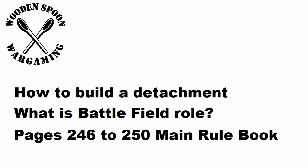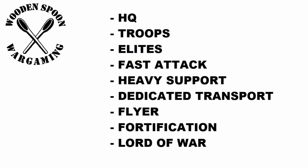Care should be taken to remember that the force you are building will still need to fill the Battleforged criteria in order to play games within the desired format. A Battleforged Army, described on page 244 of the rulebook, is an army organized into detachments. Each unit has a battlefield role — for example: a Space Marine Captain is HQ, Intercessors are Troops, Bladeguard Veterans are Elites, Inceptors are Fast Attack, a Storm Raven Gunship is a Flyer, a Repulsor Executioner is Heavy Support, an Impulsor is a Dedicated Transport, and an Imperial Knight is a Lord of War choice.